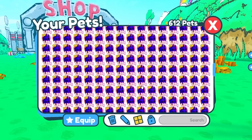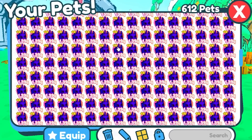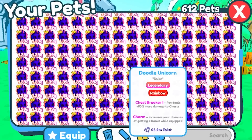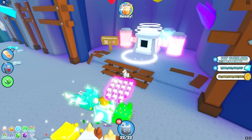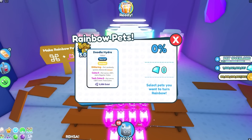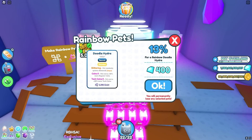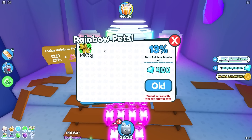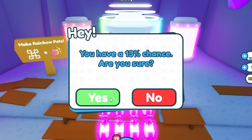Just look at all the pets I hatched. I literally had so many doodle unicorns I had to delete like 800 of them because I hatched so many rainbows. Let me go and combine all my shiny pets real quick. I kind of want to put this golden doodle hydra into the rainbow machine because I want to see if I can get another rainbow. We only have a 13% chance unfortunately, but let's go ahead and put it in.